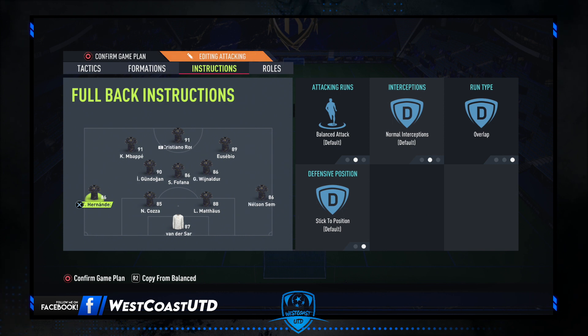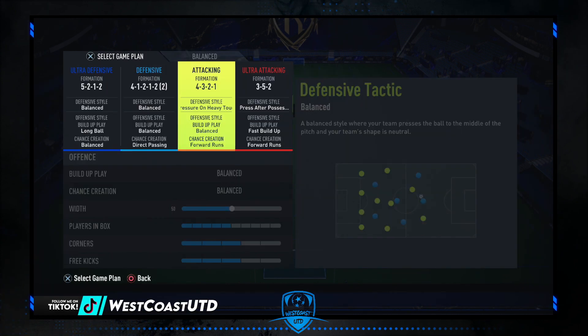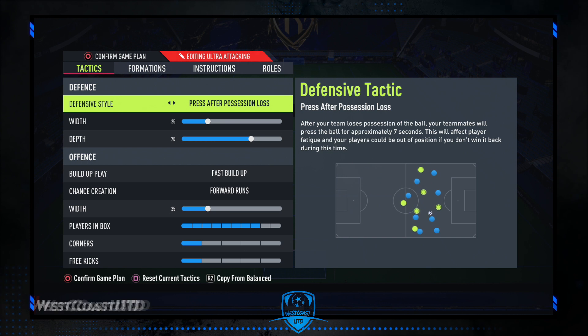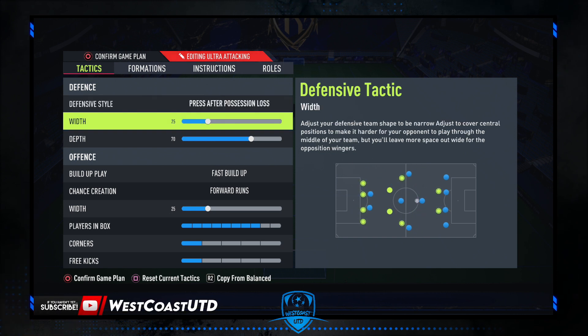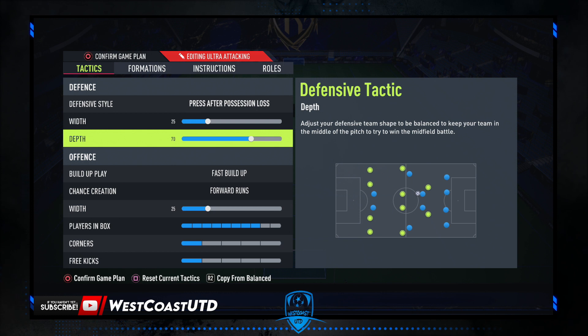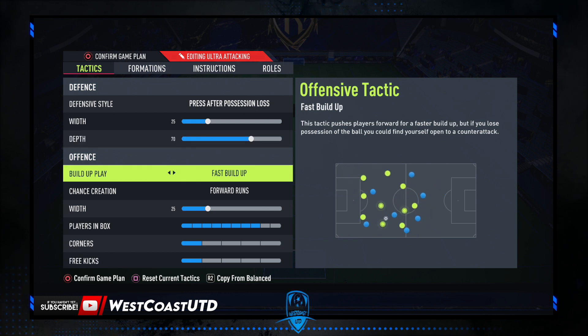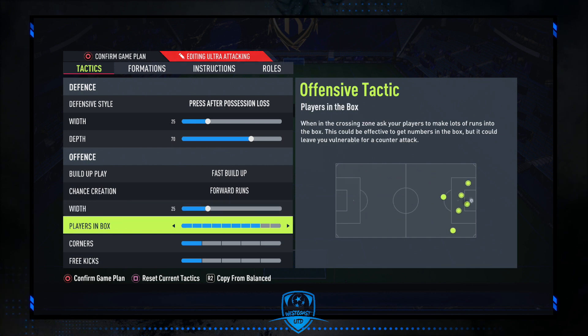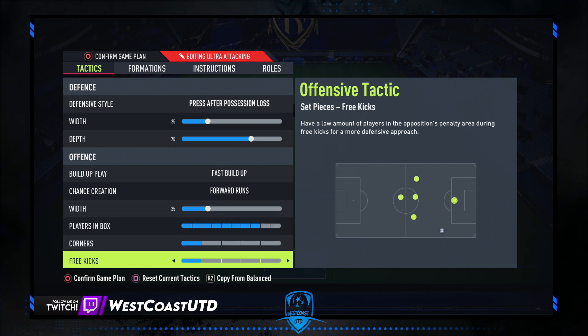If we are losing a game and want to make a comeback, we switch to our ultra attacking formation, which is pretty aggressive — 3-5-2. The custom tactics are: defensive style press after possession loss, width 25, depth 70, build up play fast build up, chance creation forwards run, width 25, players in box 8 bars, corners and free kicks 1 bar.